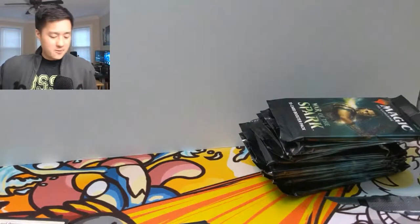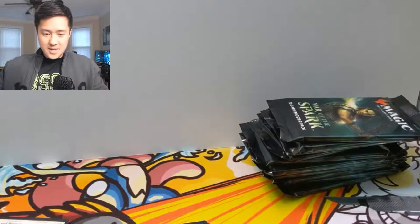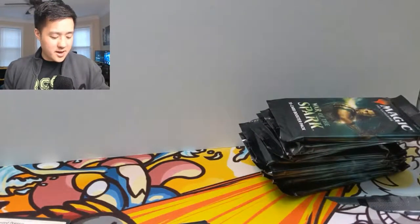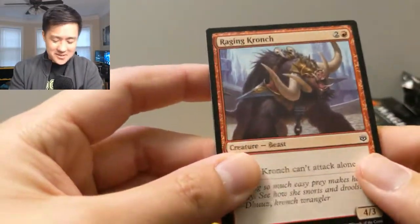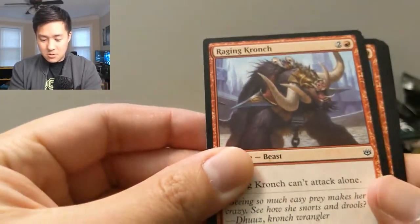So it looks like Nicol Bolas was able to become a god, and that is a god-like pull right there. We got to grab some sleeves — oh my gosh, that's got to be the best card, best possible foil you can get in this set right now. Wow, and that was just our first pack, guys. Absolutely insane. War of the Spark is awesome so far.